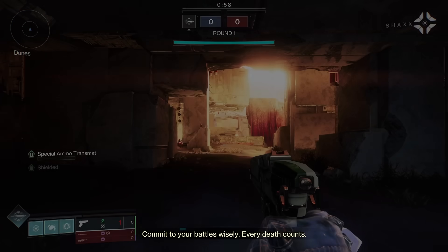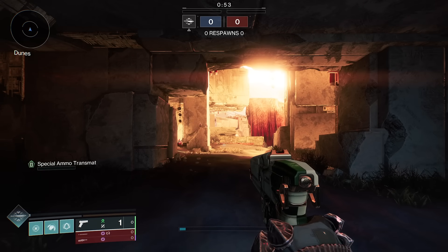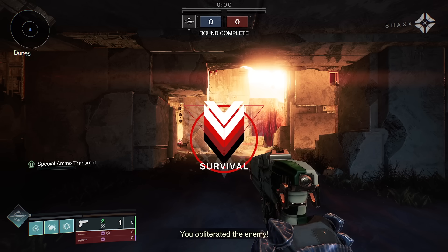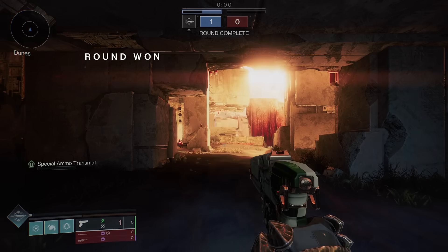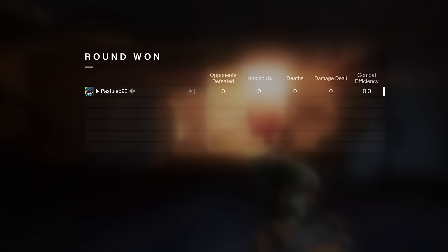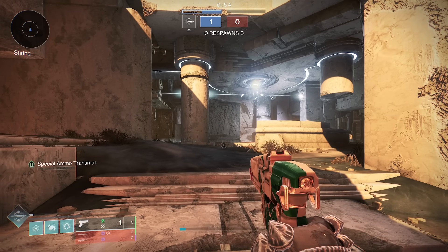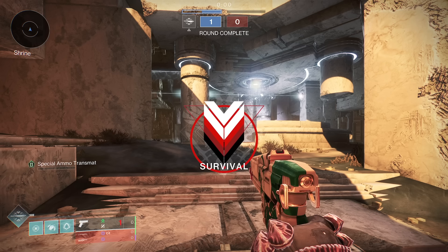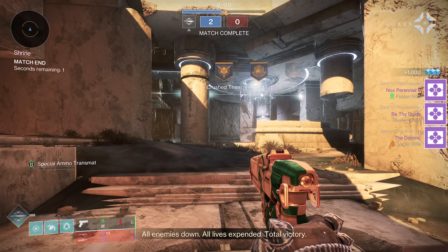Commit to your battles wisely. Every death counts. Enemy team is out of lives. Topple them. You obliterated the enemy. You have them where you want them — finish this. Enemy team is out of lives. Topple them. All enemies down. All lives expended. Social victory.